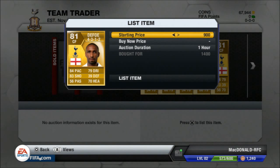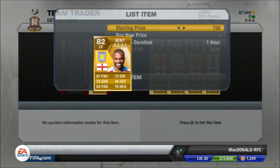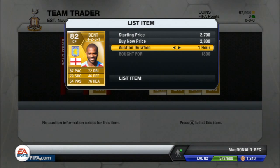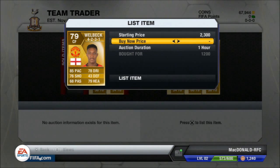It isn't bad — you get about 1k profit after switching them to a centre forward position, and it only costs 200 coins to do that. With these 6 players I made about 7k profit, which isn't too bad. I think it's quite good for an hour.